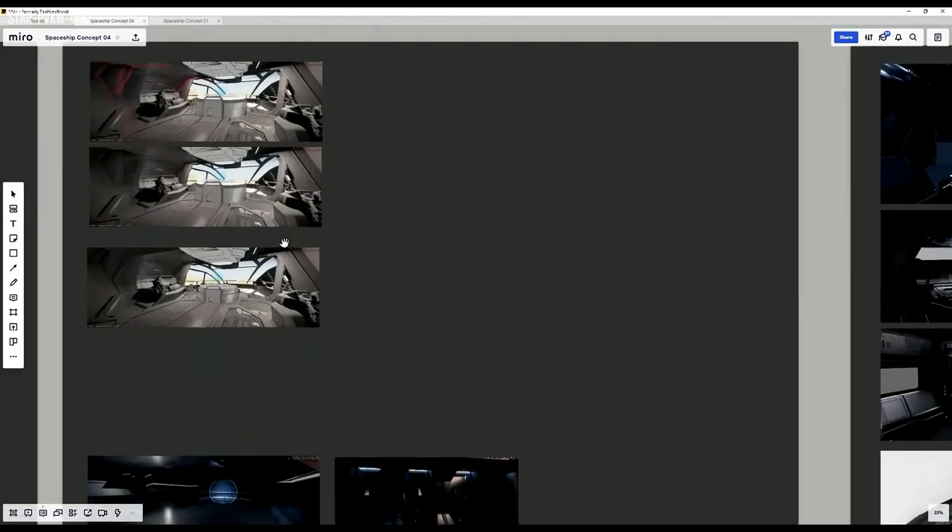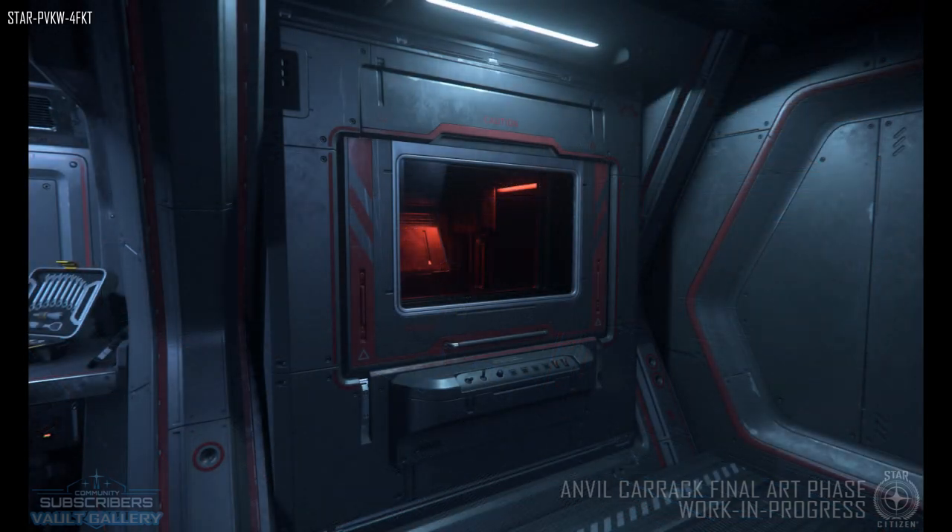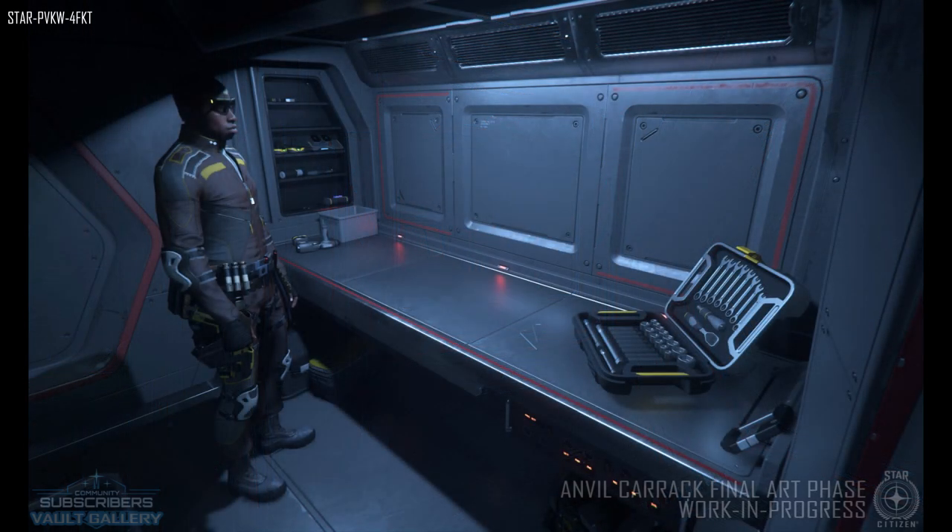Some of the images showed the workbench — a tool repair room which allows players to fix things up, and appears to have its own containment unit for anything you might find that you want to work on. I really love that the Carrack has this kind of room and I hope we see it in other ships as well. It's like a handyman station where you can repair components, sub-components, maybe even weapons. It looks pretty big so you could have quite a bit of storage for things you're working on.